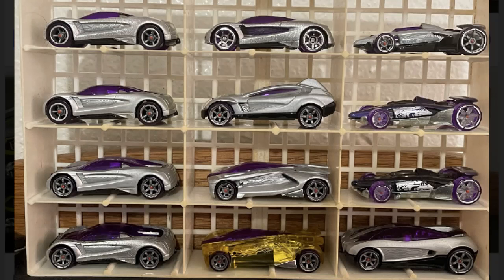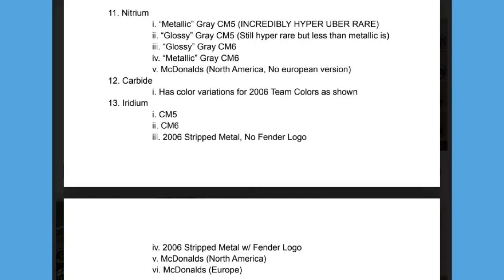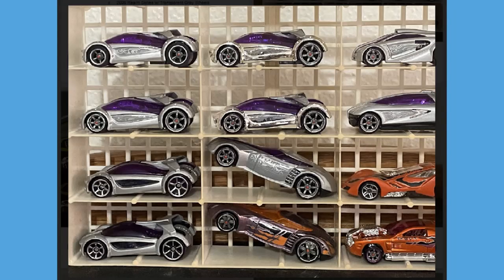Moving on to the Silencers! Something you learn new every day — I had no idea there were two variations on the CM5 Nitrium. In the top left corner: a metallic gray CM5 Nitrium, which is incredibly hyper-uber-rare according to Cory, and I 100% believe him. Below that is the glossy gray CM5. Dropping down to Excelium: Anthracite has no variations, then there is the 2006 Excella Charged version Anthracite. Moving to the right column: a Carbide, and the 2006 version Carbide actually has a paint variation — a light purple and a dark purple version — definitely one of the sickest looking cars in the Gen 2 line. Here's the checklist for Nitrium, Carbide, and Iridium.